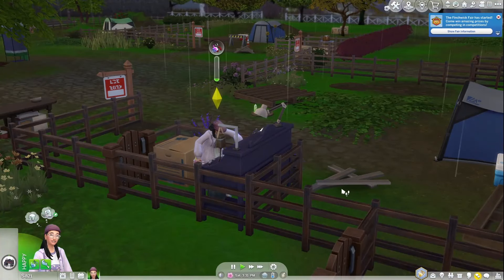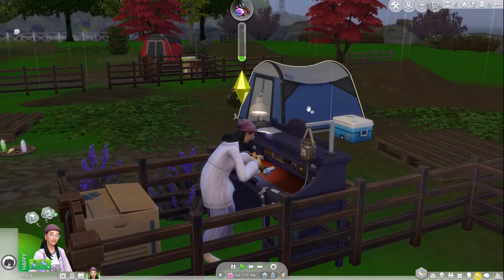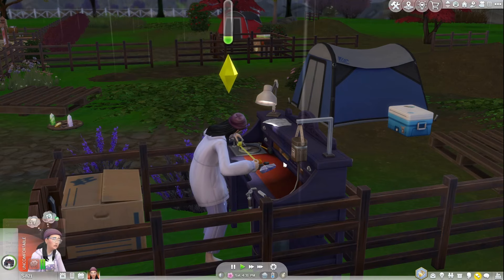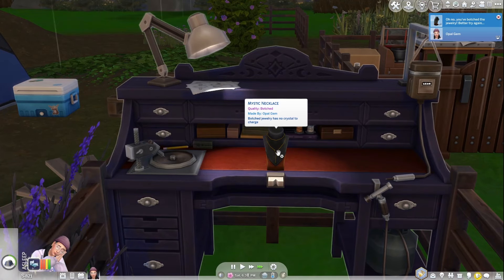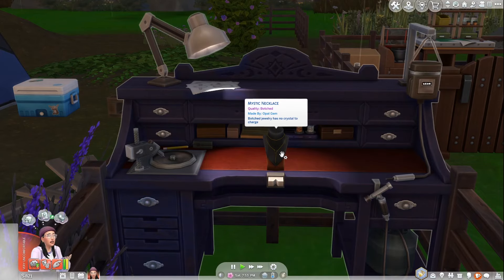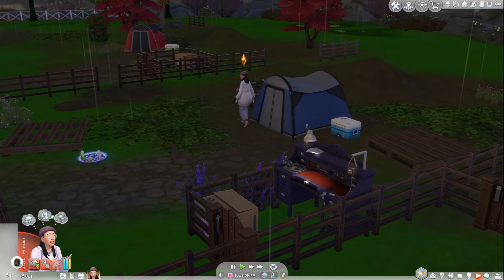It looks like she might be using the materials already in her inventory, which is nice. Oh, it is raining. Maybe today we can work on building like a box for them to live in — we'll try to make that today's goal: a box with a bed, a door, and a window. Her mood is being affected because of the rain. Oh, we've finished the jewelry! Mystical necklace — how lovely! Oh, it's botched. What does it say? 'You've botched the jewelry, better try again.' But it's still worth 322 simoleons — botched jewelry has no crystal to charge.